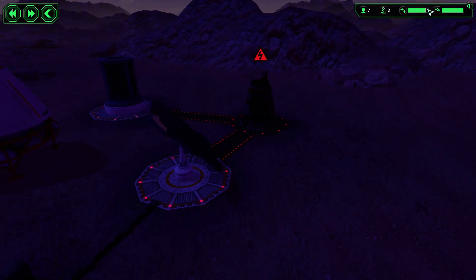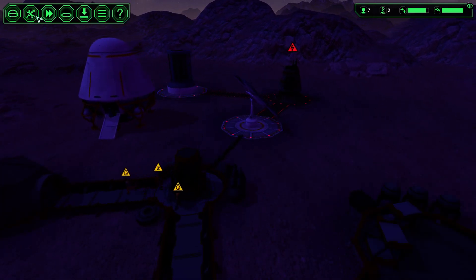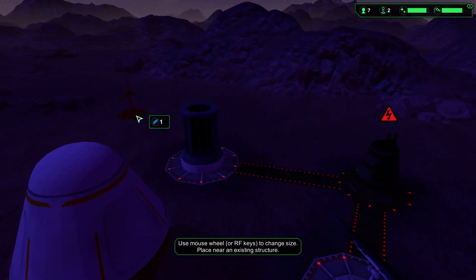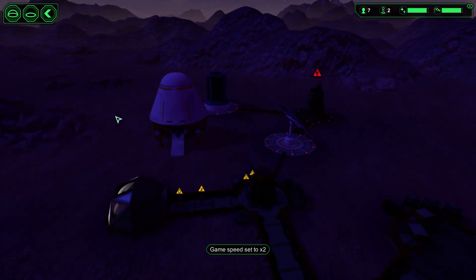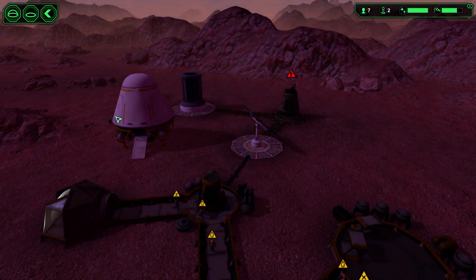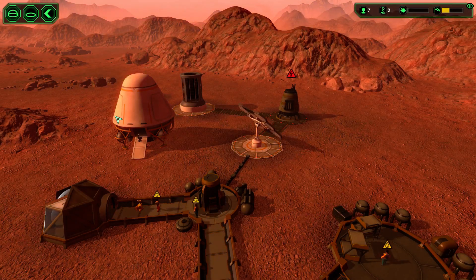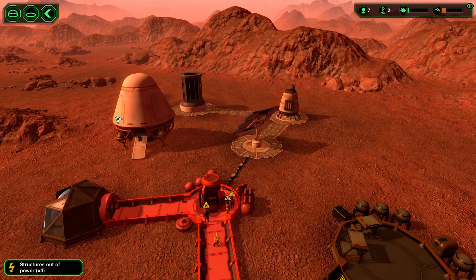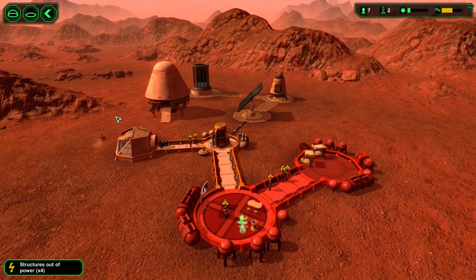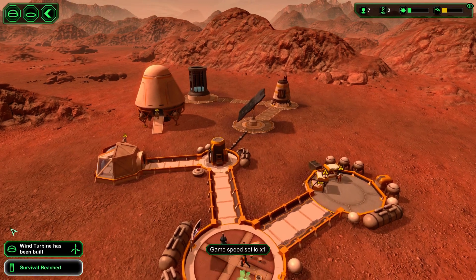We should build a backup power source — a wind turbine. We'll build it over here and hopefully someone will get over there quickly. By the time that happens the sun is out anyway. There we go — survival reached: one day after landing!